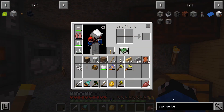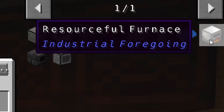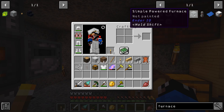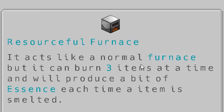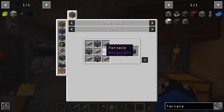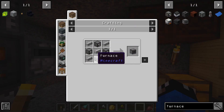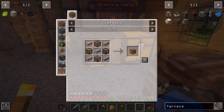Let's continue on to the next upgrade which is going to be for one of the furnaces. When I type in furnace, there's a couple different options: Tiny Progressions, Tinker's Construct, Industrial Foregoing - I have messed with that before - and Simple Powered Furnace from EnderIO, which is an RF-powered furnace instead of coal. Let's check this one out: it acts like a normal furnace but can burn up to three items at a time, and will produce a bit of essence each time an item is smelted.